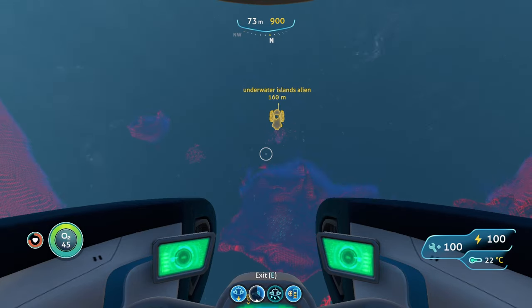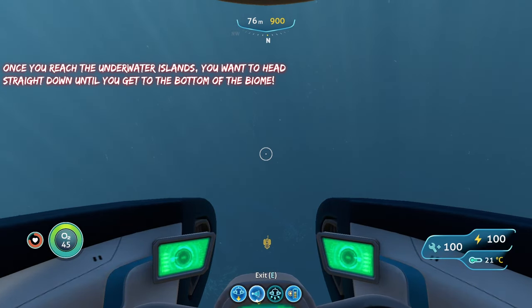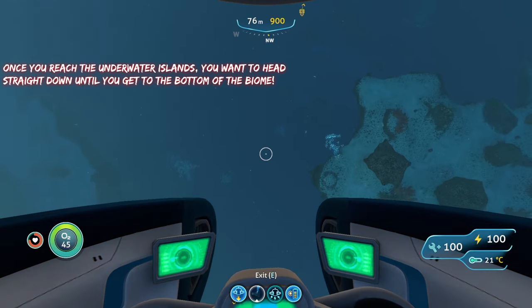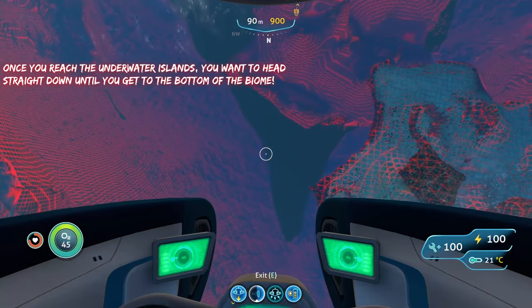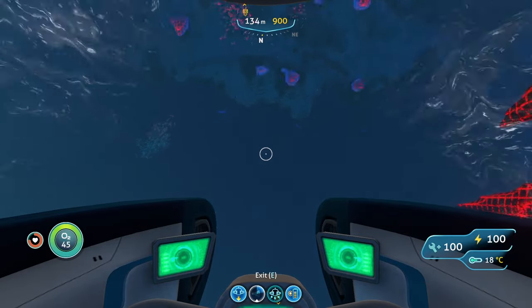At the underwater islands, once you arrive you're going to want to head straight down to the very bottom — the floor at the very bottom of the biome — and that's where you are going to want to go.